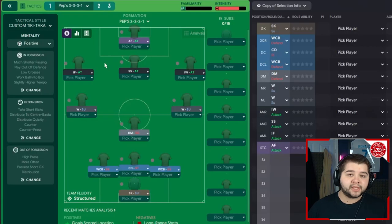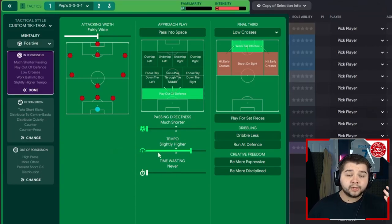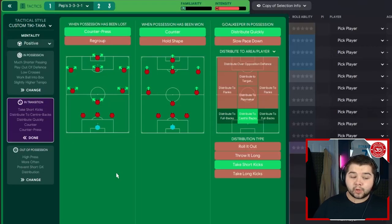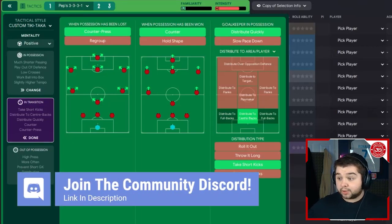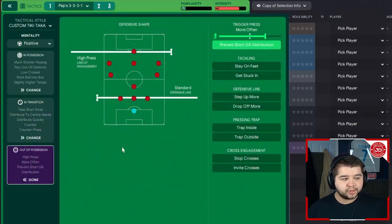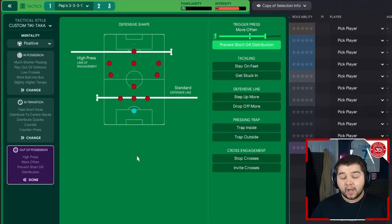This is the Pep 3331 — positive mentality, tiki-taka style. In possession: fairly wide player of defense, much shorter passing, slightly higher tempo, work ball into the box, low crosses. In transition: counter-press, distribute quickly, distribute to the center backs — no full backs so no point having full back distribution on. Also take short goal kicks. Out of possession: standard defensive line, high press line of engagement, more often pressing, and prevent short goalkeeper distribution.